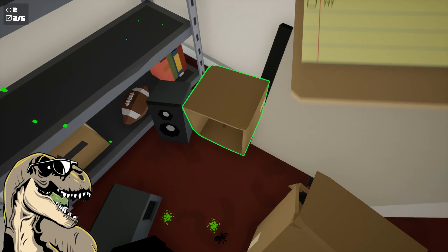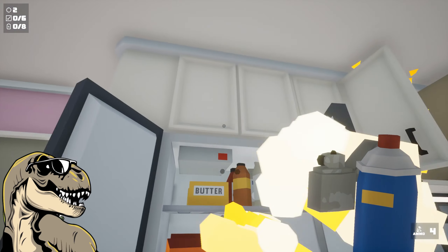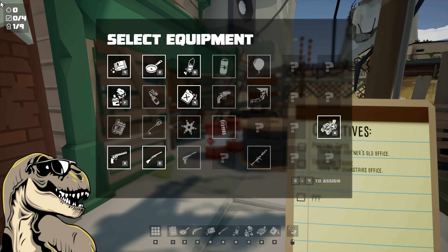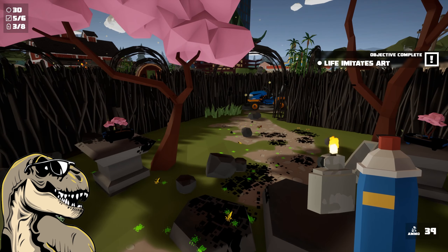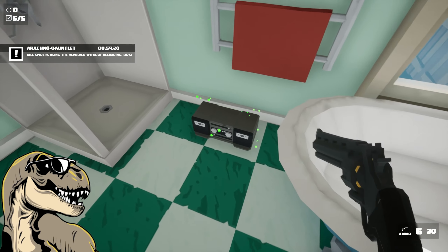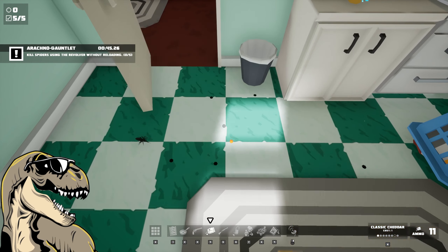They're sneaky little bastards, and they'll run and hide from you. Some of them are even gutsy enough to attack you, so you'll find yourself tearing things apart in a frenzy trying to off these suckers, and it's not only expected but encouraged. There are quite a few weapons to choose from, and some of them will help you complete the challenges or solve the little puzzles you'll come across as you rid the areas of these eight-legged pests. There isn't much of an overall challenge, aside from the Arachno gauntlets.